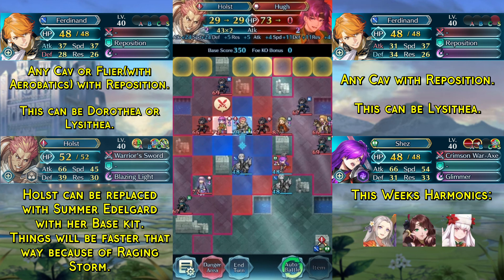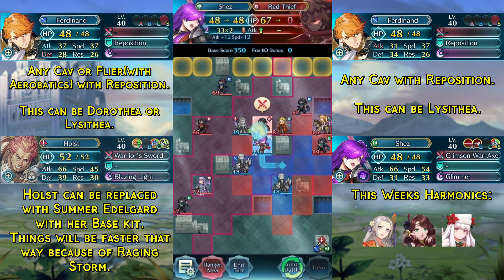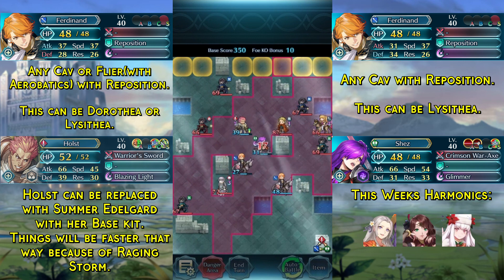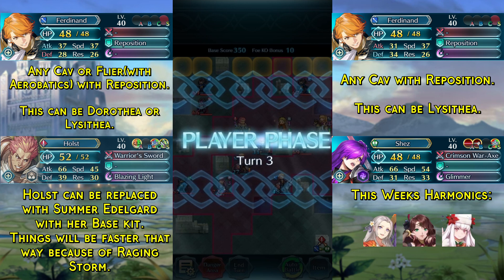Then Holst will secure his kill and Shez will kill this red thief over here. We end turn. Sophia will attack our Ferdinand and Chad will attack Shez.